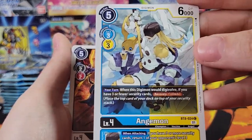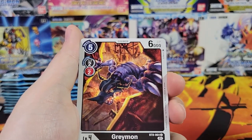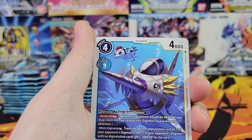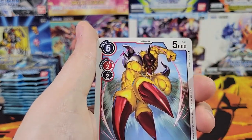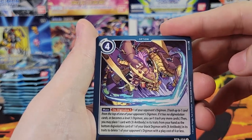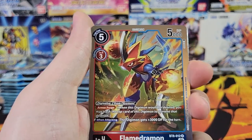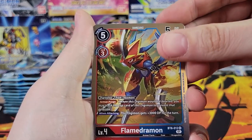I was looking at the cards — Anjumon, that's a blue-yellow. Discounting alt arts, because all the alt arts are good value-wise, there aren't any commons or uncommons worth more than a dollar. There are a couple rares worth more than a dollar. But really what you're looking for is just alt arts, super rares, and secret rares. Ooh, a Flame Dramon — that's not the alt art but still really cool looking. Flame Dramon alt art is like 30 bucks, I think. Flame Dramon is a really good card.